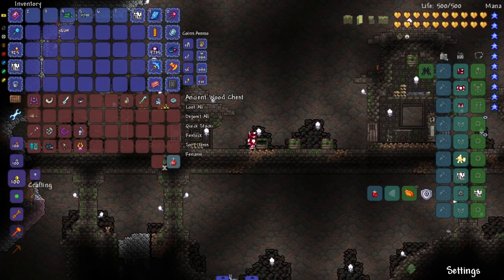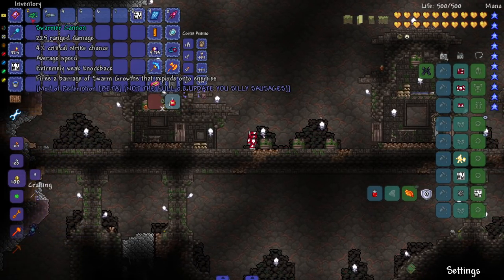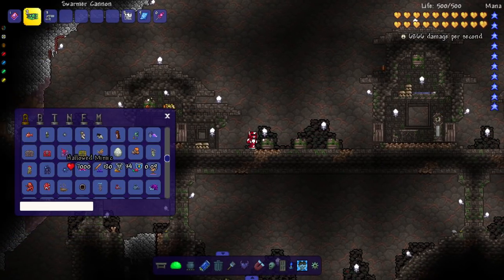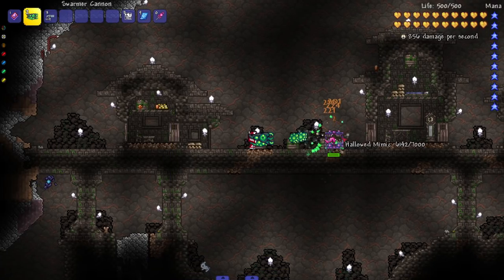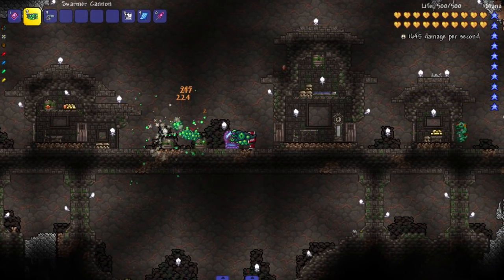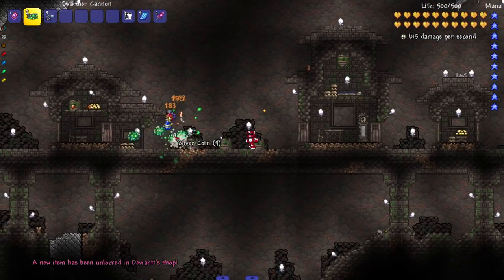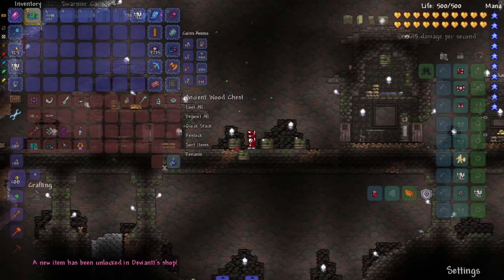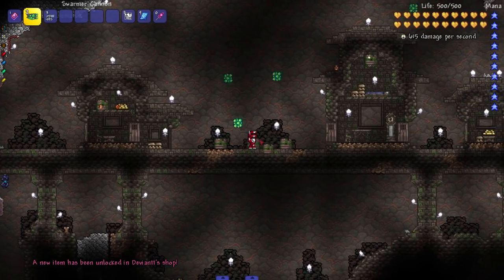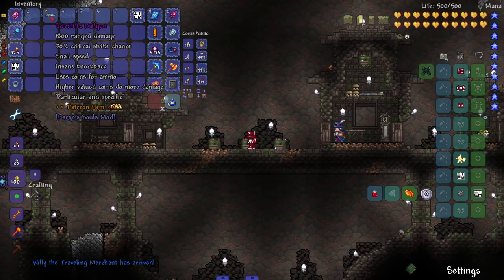Next, the Swarmer Cannon - fires a barrage of swarmer growths that explode onto enemies. Let's bring in another Mimic. This is one of those weapons that makes a burping noise - beautiful. I wonder how they made that burping noise; it definitely sounds artificially made - at least I hope it's not a human.